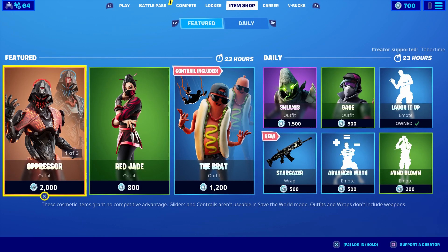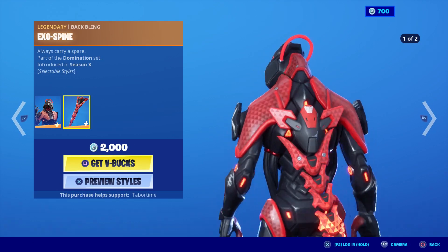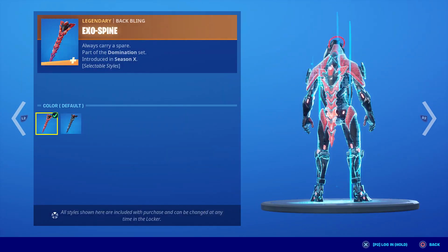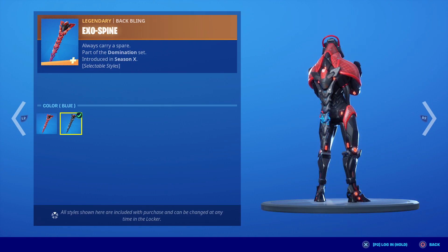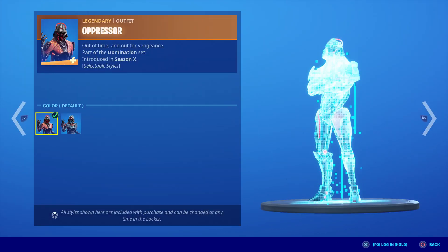The Oppressor — I thought I owned this skin. This is the one with the creepy back bling. It's like a tail — I thought it was like a spine. He's got a blue style too, so that's pretty cool.